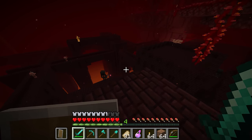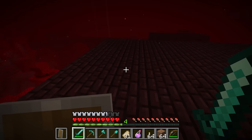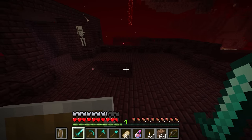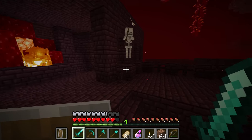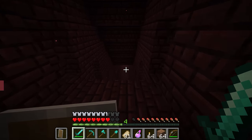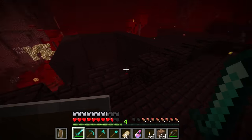Completely independent of what biome the nether fortress is in, certain mobs can generate here: the blaze, the wither skeleton, the standard skeleton, the magma cube, and the zombified piglin. These five mobs can all be quite deadly, so I'll show you how to deal with each one.